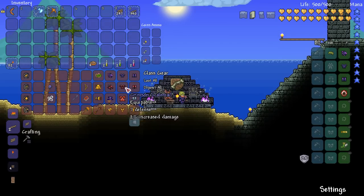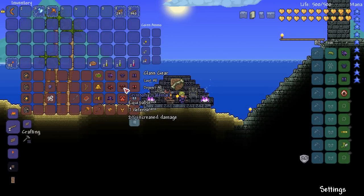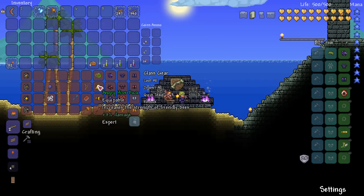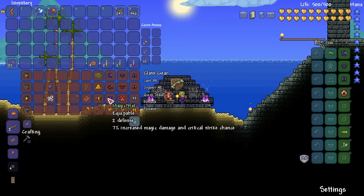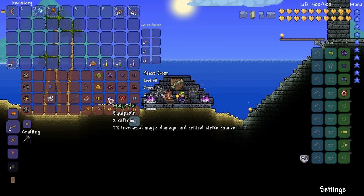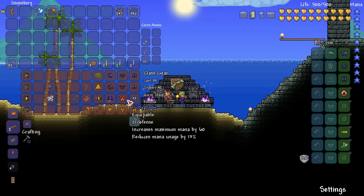For rangers, crimson is the only damage-boosting armor set for archers before the dungeon itself; otherwise just get any high-tier mid-tier set like gold or platinum. Bees Knees with the Hive Pack is a tough combo to argue with — very useful — and just stock up on wooden arrows. For mages, I like the gem robe and magic hat combo I used in my Wolfgang series. You can also use the jungle set; it's really up to you.